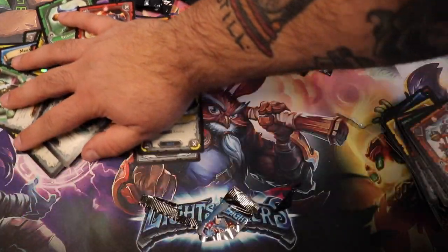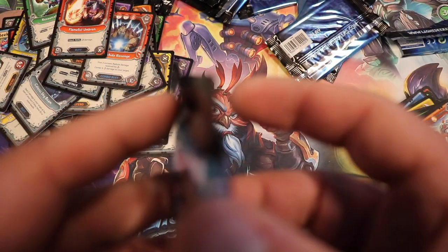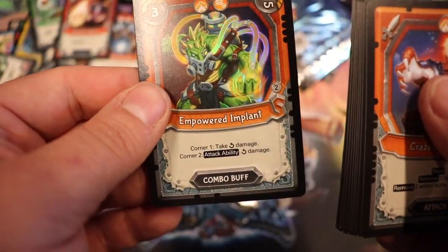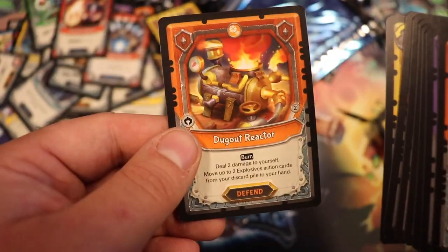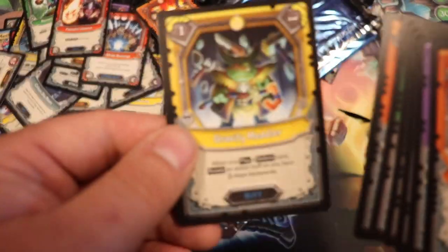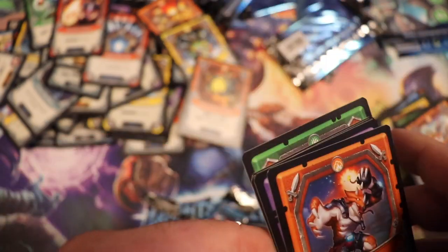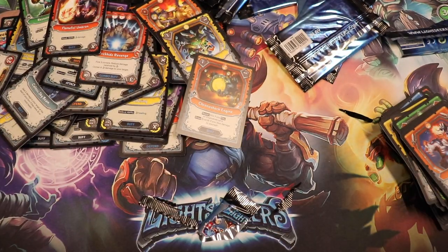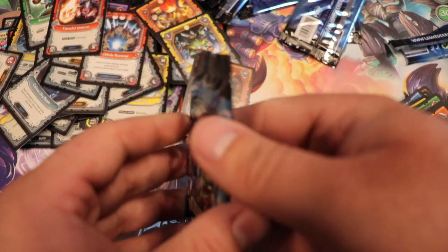We have to push this pile further back. Foil: Empowered Implant. Our rare is a Reality Rift, then we have another rare — a Dugout Reactor. Gravity Meddler, Chronoshock Engine, and the rest are common. Not sure how the rarities are placed in these packs — if you know, comment below so you can inform us. This is a little wacky right now.